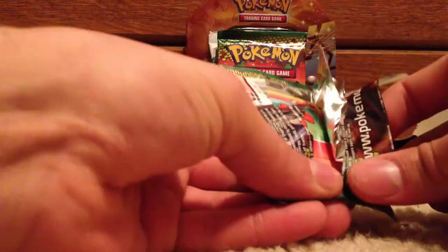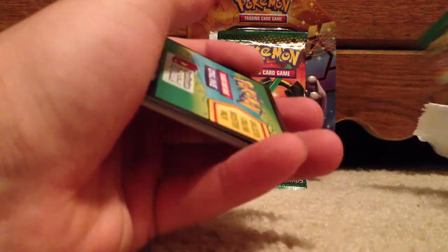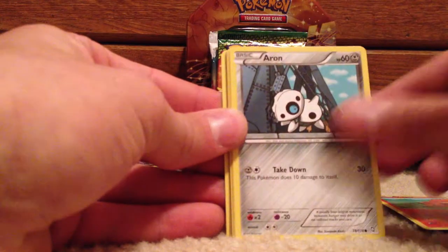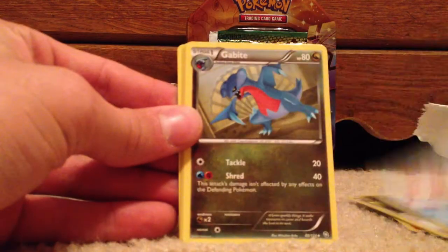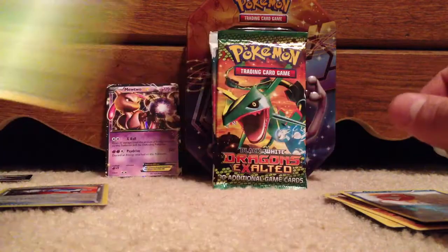Now we'll go with the Dragons Exalted pack. I have quite a few of the EXs from this set; I still need a couple. I only have one of the full arts so far, and I think four of however many EXs there are. So: Vulpix, Altaria, Tynamo, Swablu, Magikarp, Gabite, Emolga — good playable card — Frillish, reverse Magikarp, and rare Jumpluff.